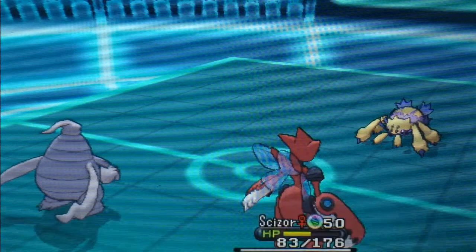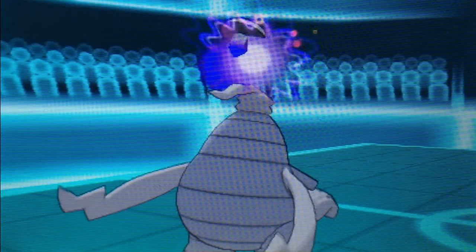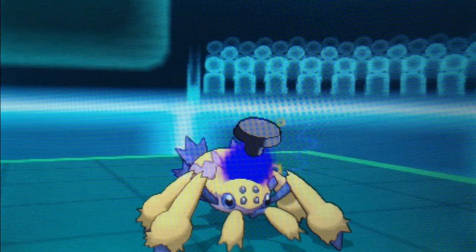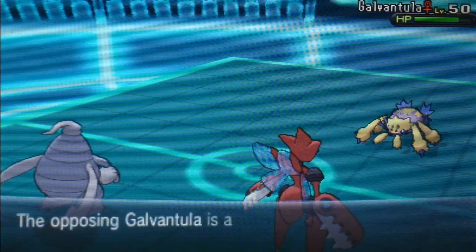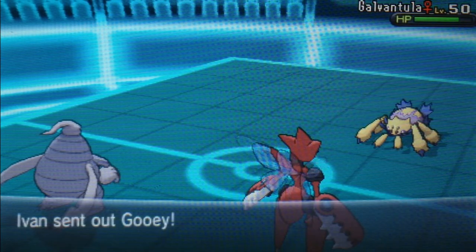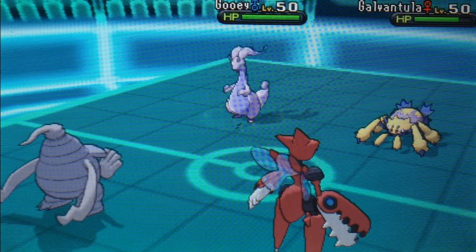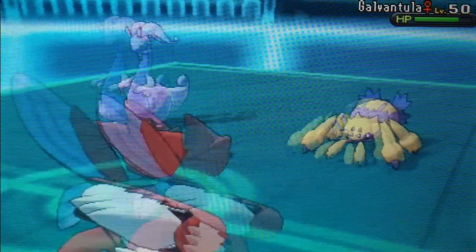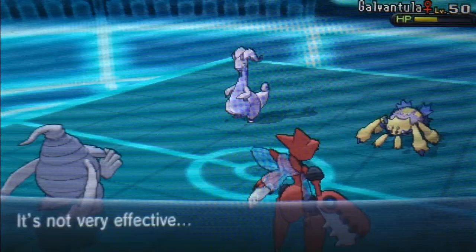I'm pretty sure Ryan said that Galvantula has the ability Compound Eyes plus Wide Lens — some item that increases accuracy — so his Thunder is actually like 102% accurate. I know it's always going to hit. Knowing this, I probably decided to take out that Galvantula because it could just Thunder away our whole entire team.